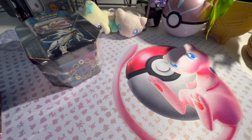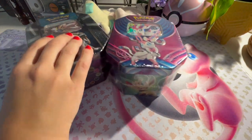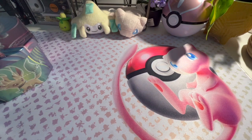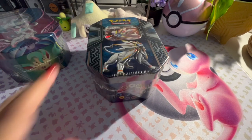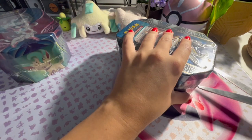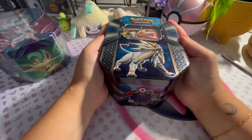Today I'm gonna be ripping some sealed product I just got in the mail. We got two tins — Sylveon and Solgaleo — and then we got a Sun and Moon basic sealed ETB. I actually don't even know what's in the tins so I'm just gonna open those first so we can figure out what packs are in there. This is really nostalgic too.